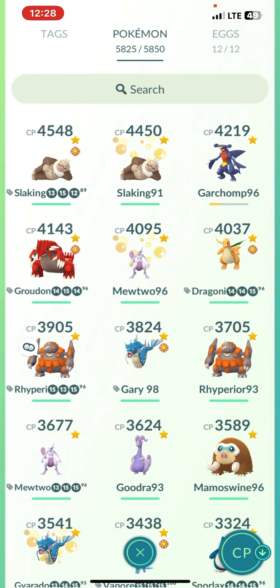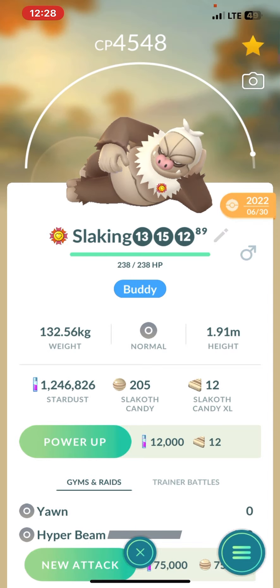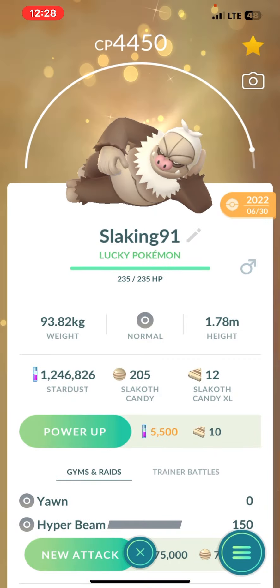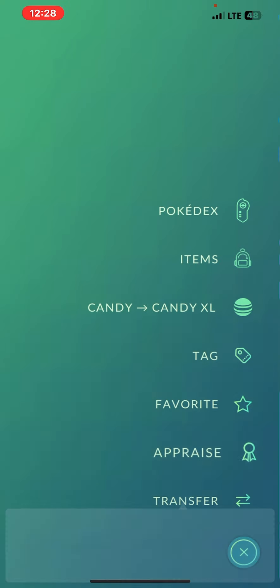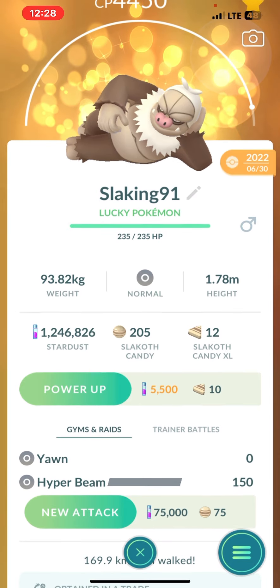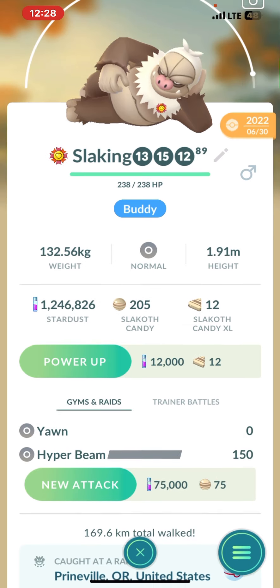Let's first start with my Slaking. You can see I have two of them. This one is my highest CP — I've already checked, he's 89%. I wish he was perfect but you take what you can get. This one is 91%; he's my lucky one. So we are going to save him for fighting and we're going to use this one for defending gyms.